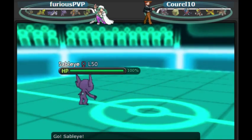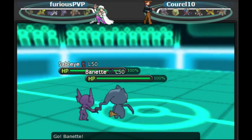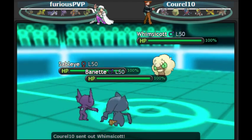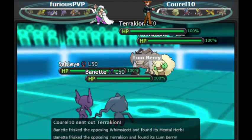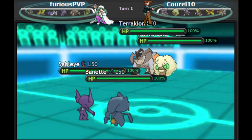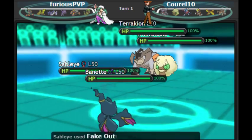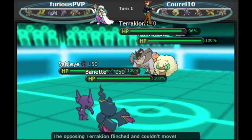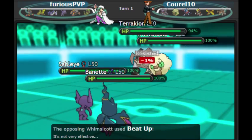We start off with Sableye and Banette, and we're mainly using Frisk to scout the item on the Whimsicott. I don't know what item the Whimsicott has — I'm hoping it doesn't have a Sash. We see Whimsicott and Terrakion — Terrakion's not going to have a Sash. It has a Lum Berry, and Whimsicott is going to have a Mental Herb. Since we see the Mental Herb, we can go for a really cool turn one play. We're going to Fake Out the Terrakion, and I'm going to be completely safe this turn. Sometimes Terrakion carries Scarf, so that's another thing I was definitely checking.